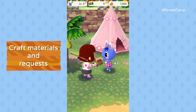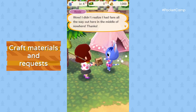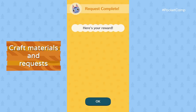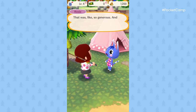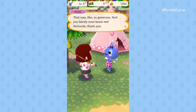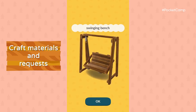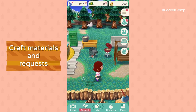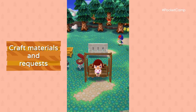Still gotta make the trade. Our friendship level's getting up there. That makes six pieces of wood. We've got a swinging bench to craft. Cyrus really outdid himself this time. Looks great in the grass. That's a happy camper right there.